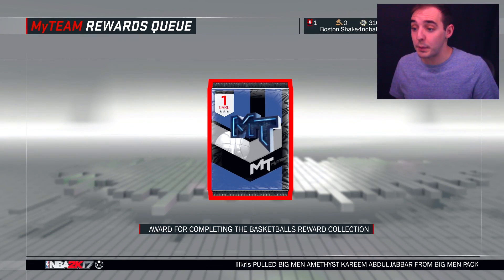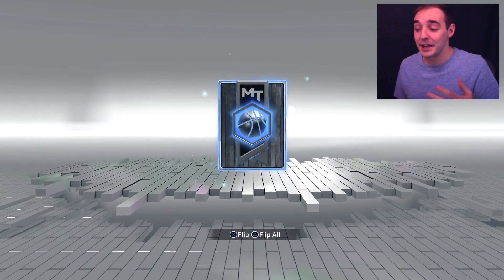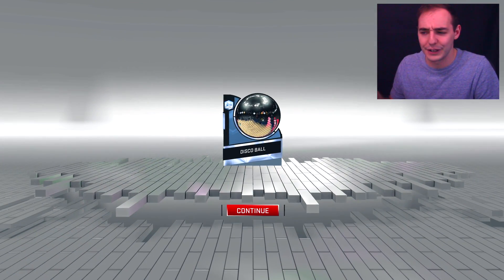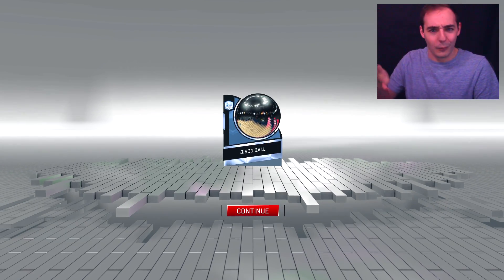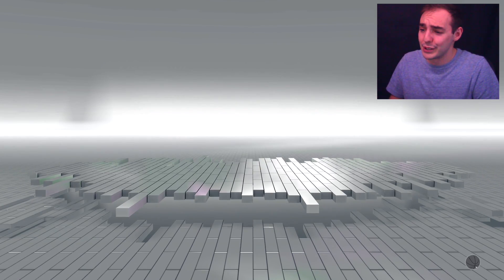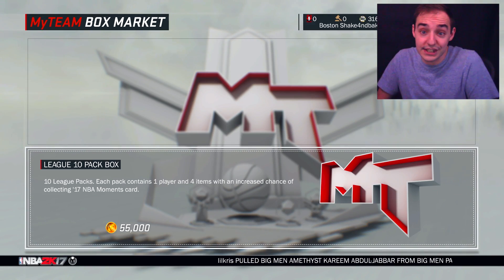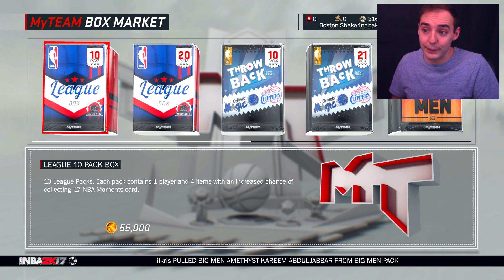Quickly before we open a few packs trying to get the Ruby Demarcus Cousins, we have this ball card that's a disco ball. Kind of neat how that flair is a different kind of diamond look than the other diamonds - usually they do that crazy thing, but that was kind of wavy, different. I like that. But we got this disco ball - I don't even know if I'm going to use it because I heard it looks kind of weird on the court. We'll have to see what it looks like. Let's open up a couple boxes - see if we can get Demarcus or maybe LeBron, he's still out there as well. So there are reasons to open it - let's do a 20-packer, see what's cooking.